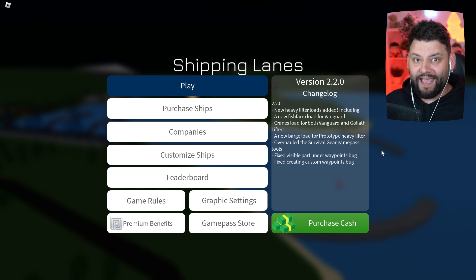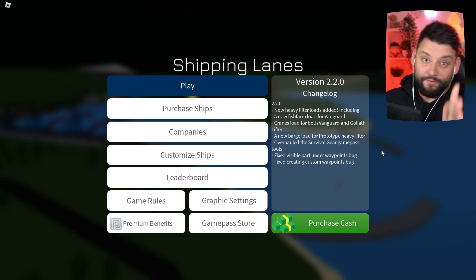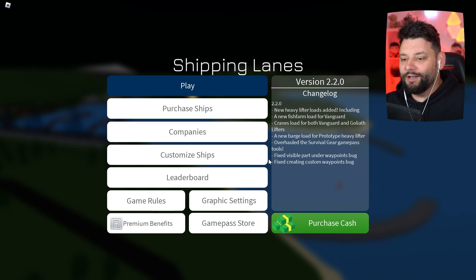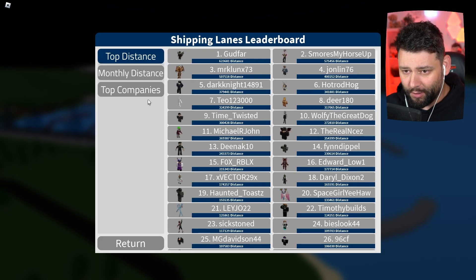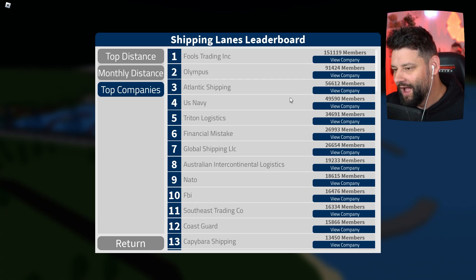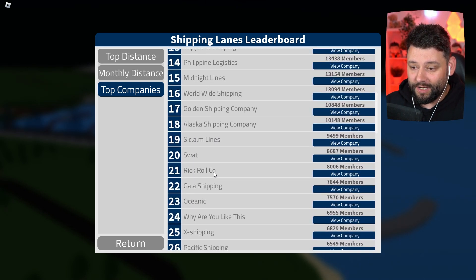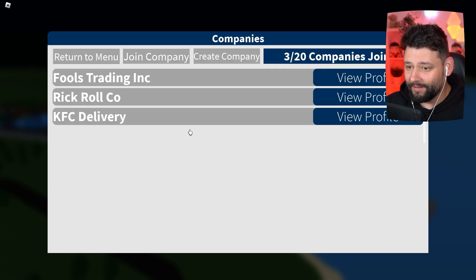Hopefully we can make some serious cash money moolah because your boy is slightly becoming more and more poor. But before we jump into it, we've always got to check out the leaderboards and see how the company is currently doing. For the first time ever we have reached 150,000 members! If you haven't joined the company, join Force Training right now — we are literally destroying the competition. I also have sister companies: Rick Roll Co in 21st place, and the KFC Delivery Company as well — join them!